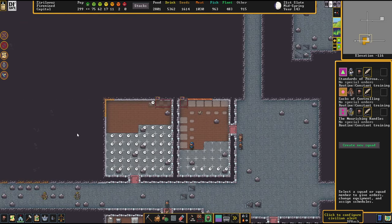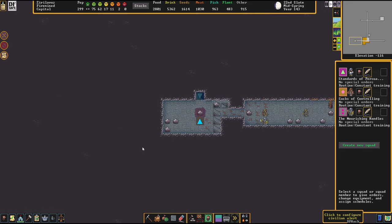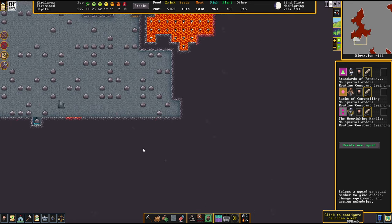Look at that — chests are being made, finally. Hell yeah. Now let's see what the magma reservoir resulted in.